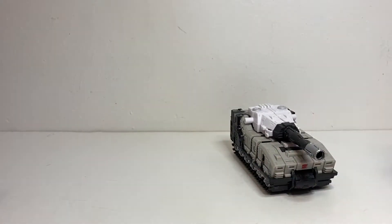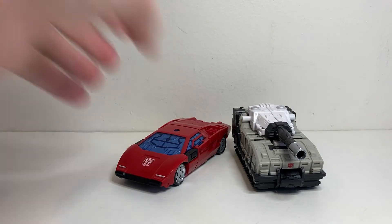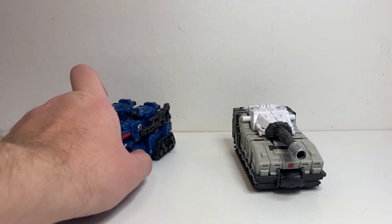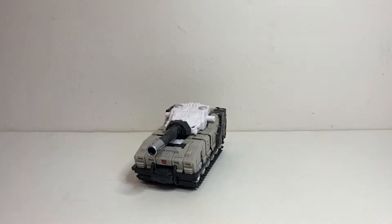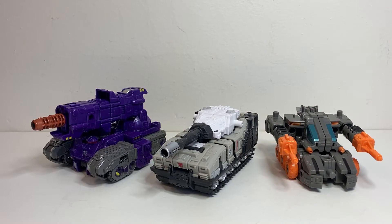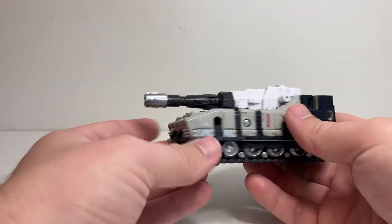For comparisons, here he is with Kingdom Sideswipe just for a standard size comparison. Here he is with the two other Autobot weaponizers that we've gotten — Cog and Sixgun — just so you can see what he looks like with them. And then here he is with the two Decepticon weaponizers, Brunt and Fast Track. It's a pretty nice little tank mode overall.